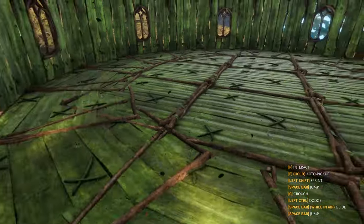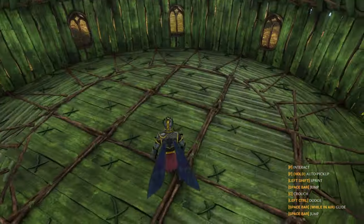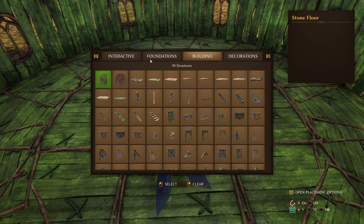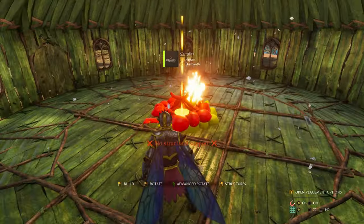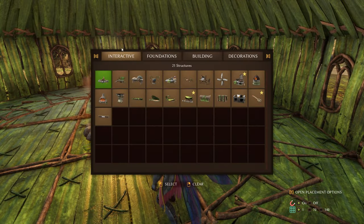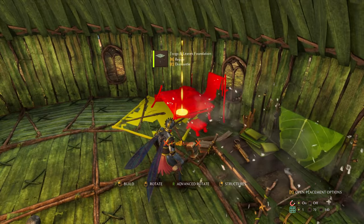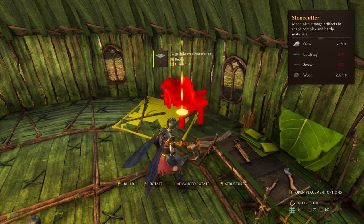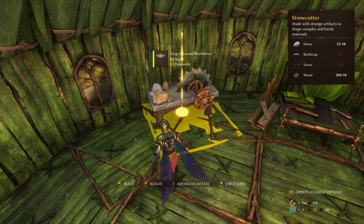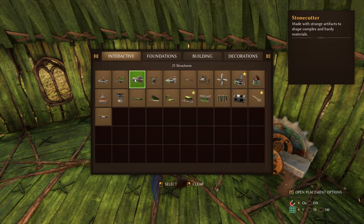Go inside. This is quite spacious for just starting out. Put a fire in the centre if you wish, and you can decorate this how you want. Put that off to the bench there. And later on you will have the stone cutter as well.